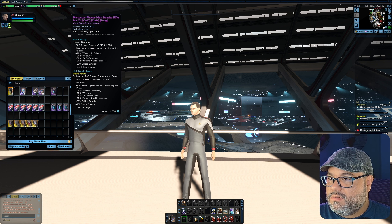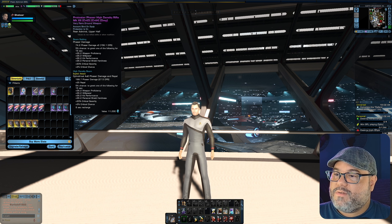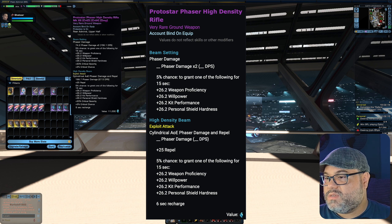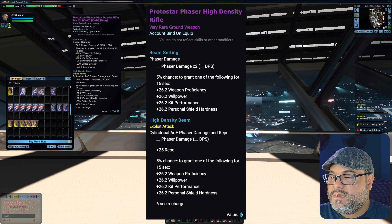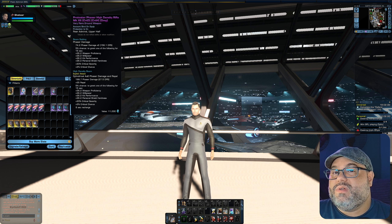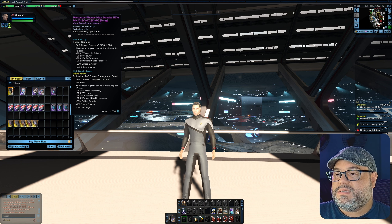Let's move on to the ground weapons. There are two of them. The first is the Protostar Phaser High Density Rifle, Mark 12 with crit damage, crit chance, and damage mods. The unique mechanic here is a 5% chance to grant one of the following abilities for 15 seconds: plus 26.2 weapon proficiency, plus 26.2 willpower, plus 26.2 kit performance, plus 26.2 personal shield hardness, plus 20 critical severity, or plus 2 critical chance.